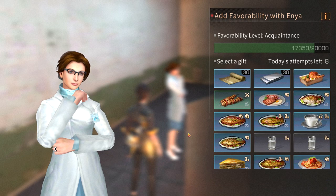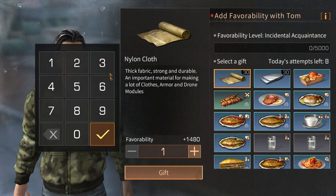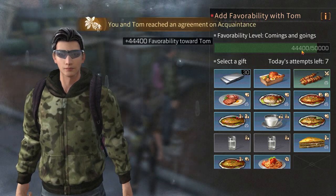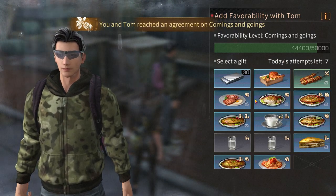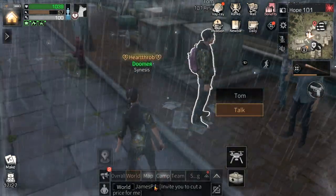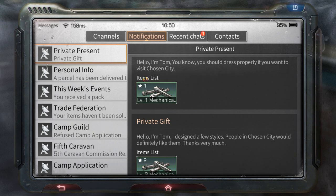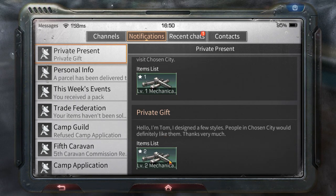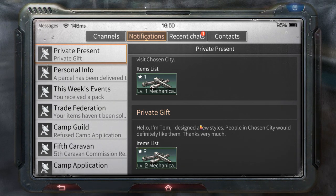Next NPC is Tom — nylon cloth is his favorite. If you send 30 nylon cloth you will get 44k points, and sending a full stack of 30 uses only one attempt. I leveled up Tom twice. In your notifications Tom sends you level one mods for maxing first, then level two, level three, and level four. The same applies for armor mods and weapon mods.